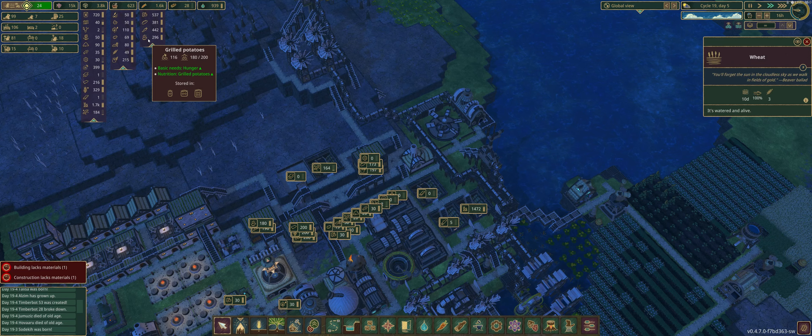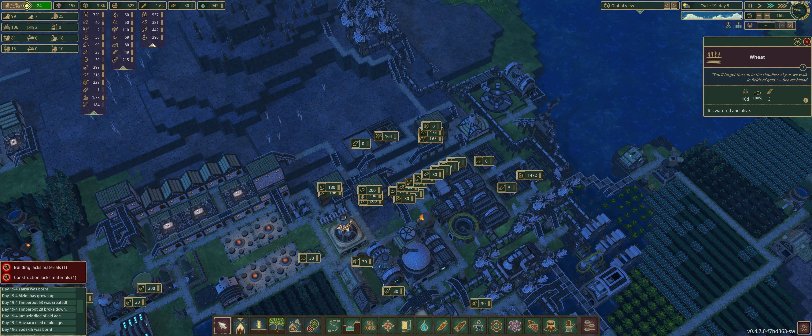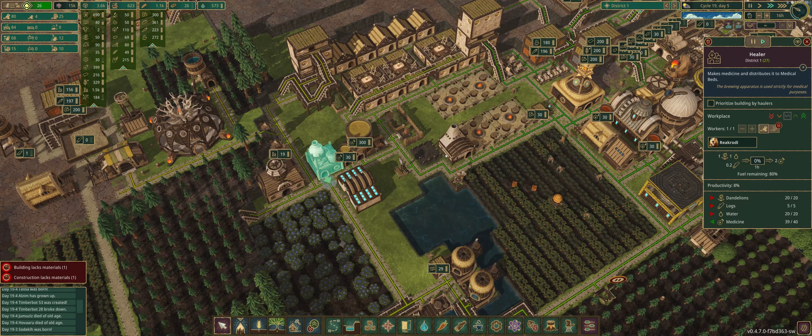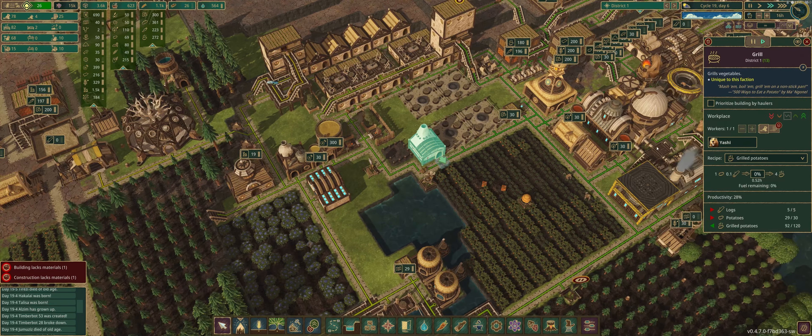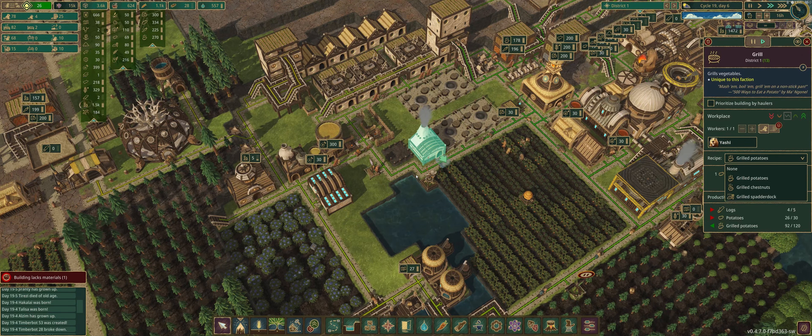Here's my bread — this is the ingredients and this is the refined food ready to be eaten. You've got carrots, berries, bread, and grilled potatoes. I believe they will eat potatoes, though I'm not certain if they'll eat them ungrilled. At my kitchen and grill, my guys are making grilled potatoes, but you also have grilled chestnuts and grilled spatterdock as options.